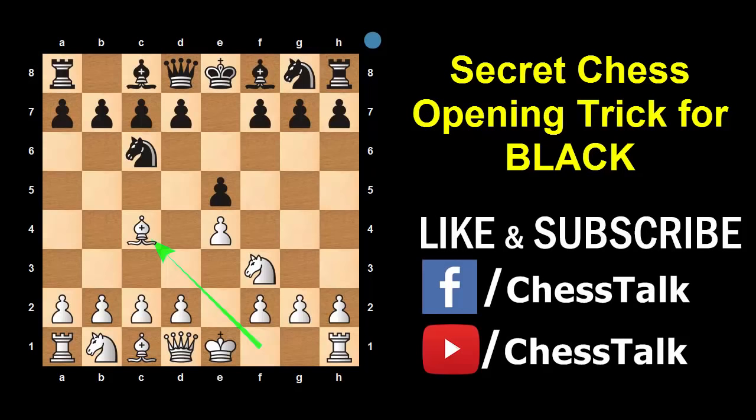You will play Knight to d4. This looks like a crazy move for two reasons. Firstly, you are violating one of the most important opening principles by moving your piece twice in the beginning, and secondly, you have left your e5 pawn unprotected. White will be licking his lips after seeing this apparent blunder. If your opponent has not seen this trap before and tries to be greedy, he will capture your pawn with his Knight — and that's just what you wanted. Your opponent just got trapped.